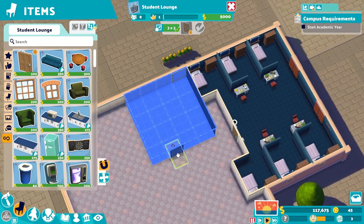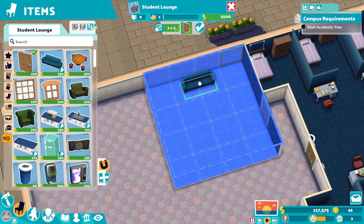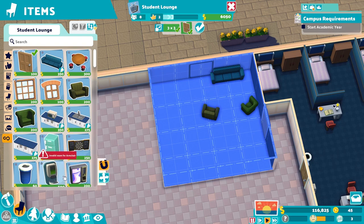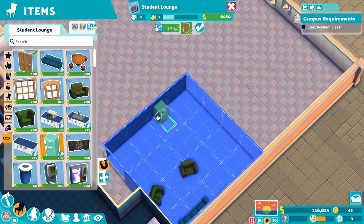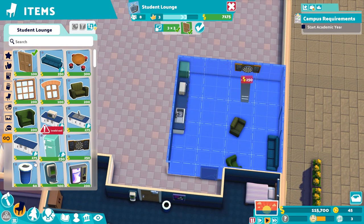We'll build a student lounge here - doesn't want to be anything major. Put the door on the side there, and then it's a smaller space. I will not be your friend - quite sad isn't it? One of each chair, as always - it's kind of my go-to. Kitchen space - let's do fridge, microwave, sink. What more could you possibly need? Honestly, that's the lot isn't it? Dartboard on the wall over there.